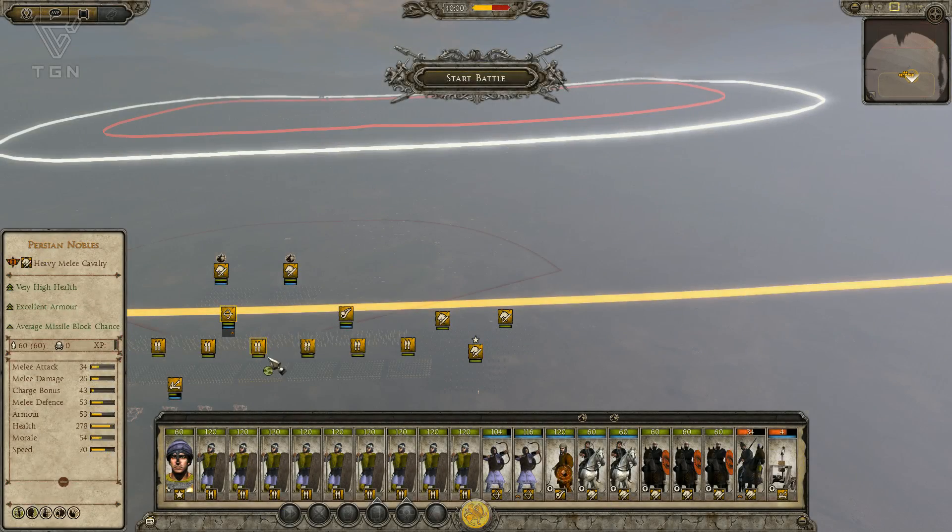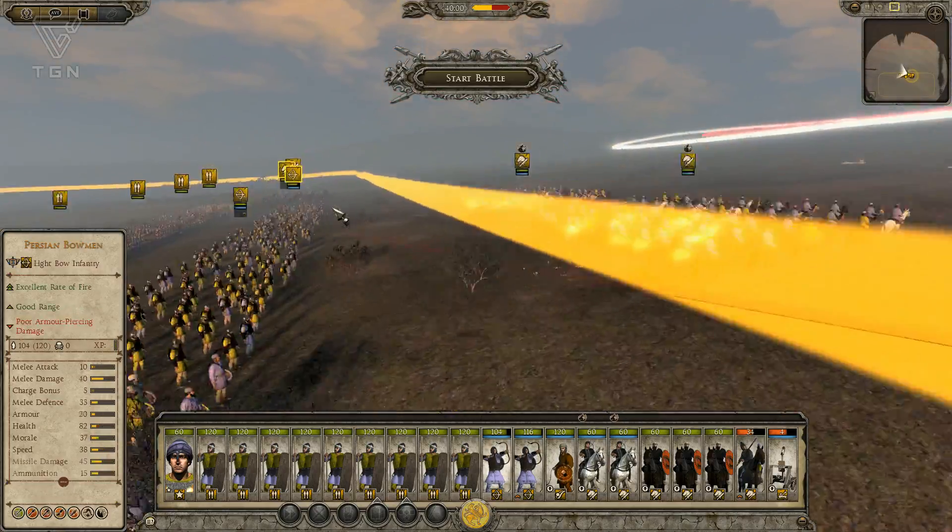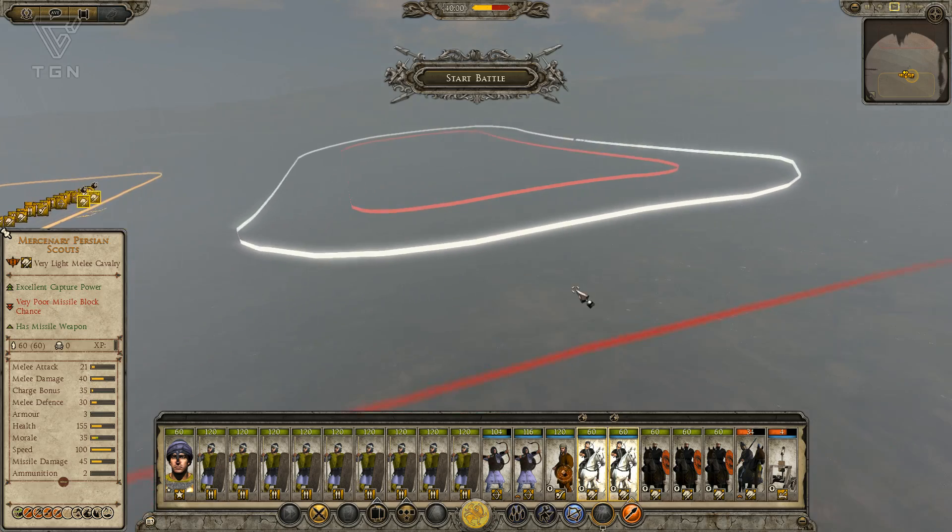Hey YouTube, what's going on? Heir of Carthage back on Total War Attila. Back here, my Persian Scouts can actually deploy anywhere, which is pretty cool.